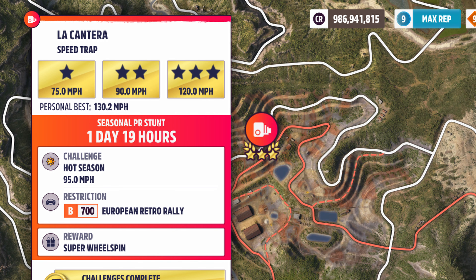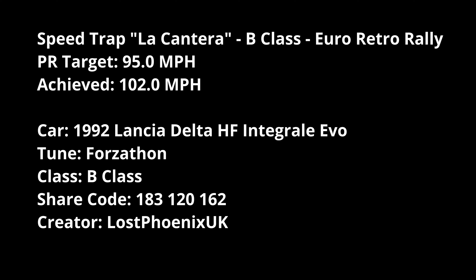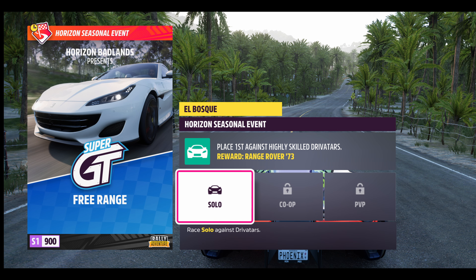La Cantera speed trap target is 95 mph in European Retro Rally B-class. I'm going for the Lancia Delta HF Integrale Evo — got 102 mph in a fun run, just going off a higher level road down through the camera, worked very nicely. Easy enough to complete.